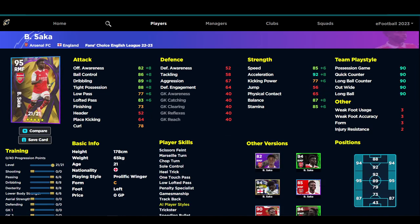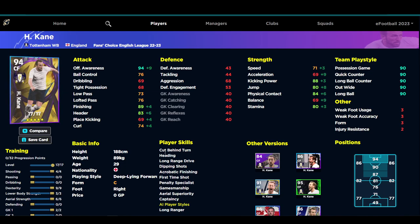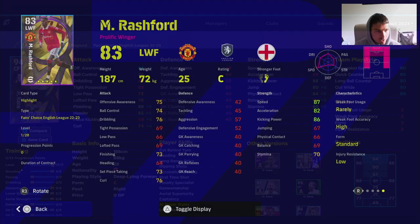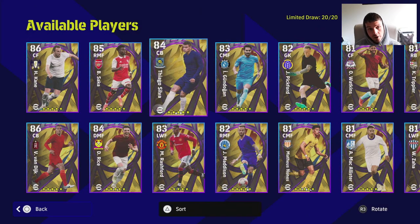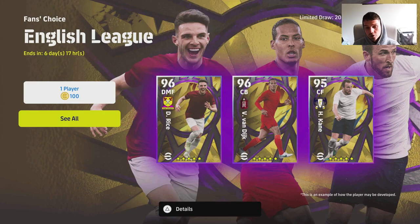Saka has 21 levels as a prolific winger and is fairly easy to train. Van Dijk is going to be very slow, but has 89 aggression, 90 jump, 91 physical contact, 93 defensive awareness, and 92 tackling — he'll get the boost for defensive engagement. Harry Kane has 89 finishing, 80 stamina, 80 jump, 84 physical contact, and 94 offensive awareness. Kane is probably the least recommended due to his play style. I'll do training guides soon — let me know who you want first. Don't forget to subscribe!